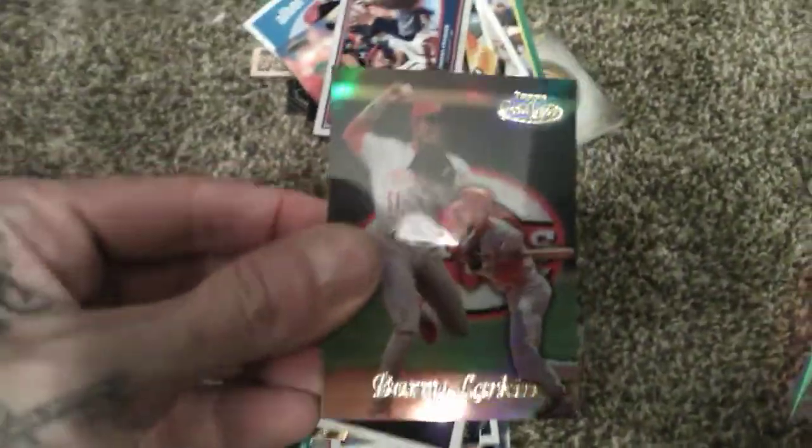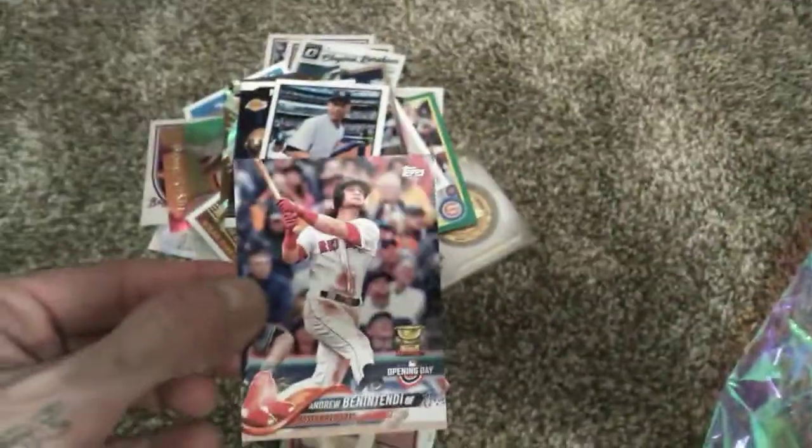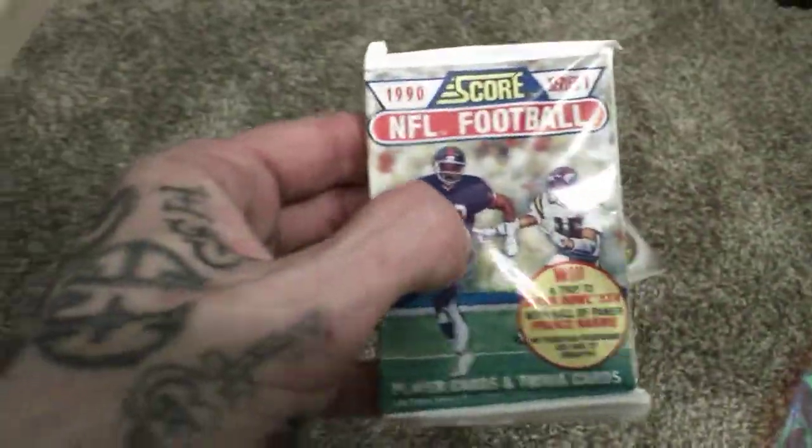He has 87. Don Ross, Alex Bregman Rookie Card, Top Spire, Achiro Stadium Club, Dansby Swanson Big League, Barry Larkin Topps Gold Label, Nolan Ryan, Cody Bellinger Highlight Card, John Smoltz Revolution Refractor, Kobe Bryant Insert, Derek Jeter, Andrew Benedetti, Rookie Cup Opening Day, Ted Williams, and a pack of 1990 Series 1 NFL Football Pack.